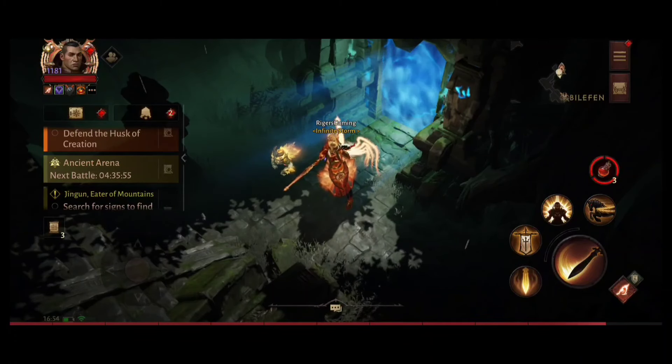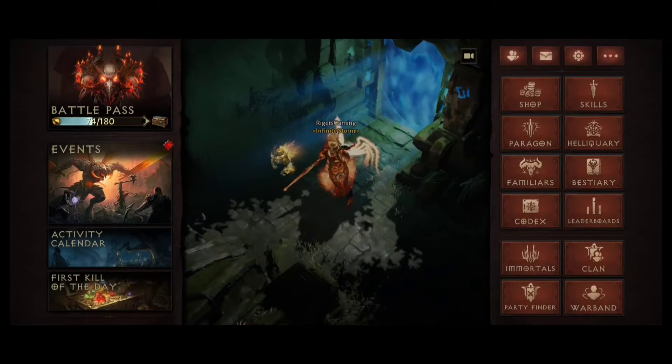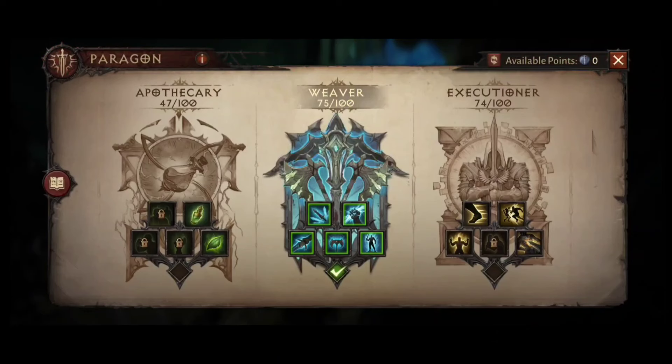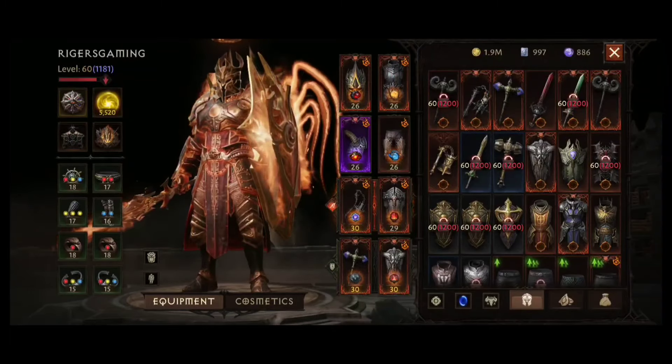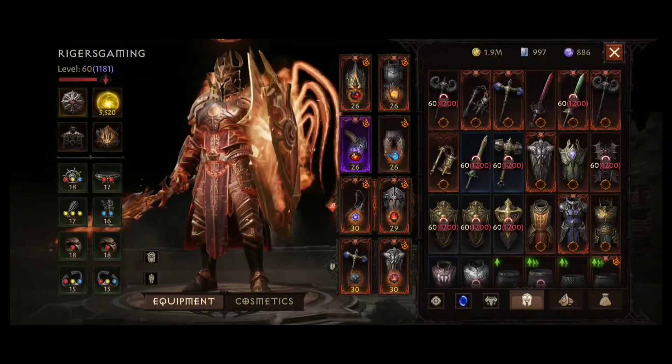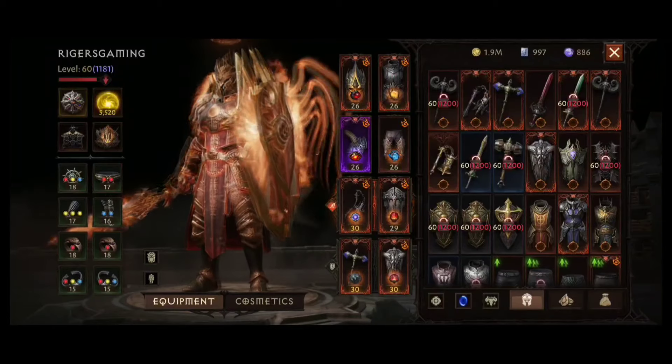Let's move to my dungeon build. Here are my skills: I am using Falling Sword, and instead of Concentration I am using Banner for dungeons, plus Condemn and Horse. My Paragon for dungeons is Weaver because it's a great damage boost.